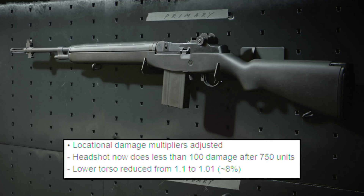And then, locational damage multiplier is adjusted. So headshots now do less than 100 damage after 750 units. Essentially, the headshot damage is exactly the same as it was before up to 750 units, and then at long range you don't have that super melty three-bullet kill anymore. You also have lower torso reduced from 1.1 damage to 1.01 damage, so about 8% reduction there. I don't know why there was a multiplier in this area in the first place, but now we know.